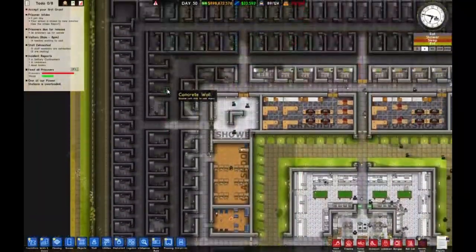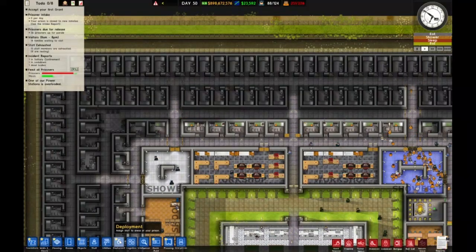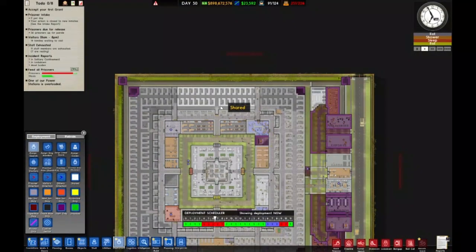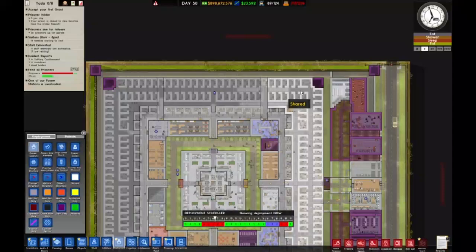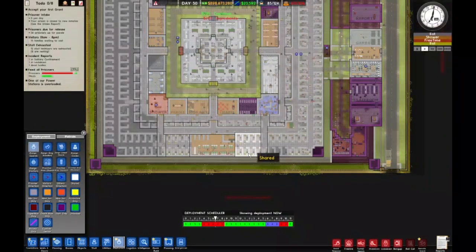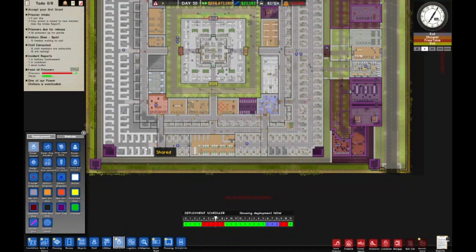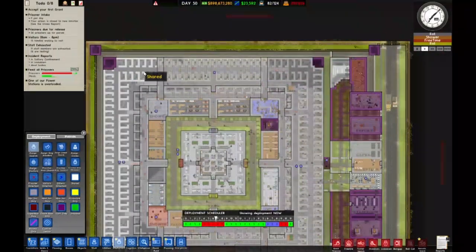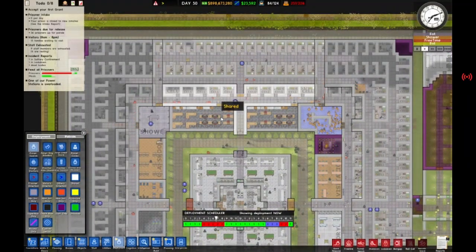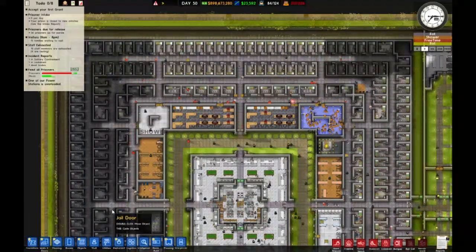We have fog of war on, that's why everything looks like this. Let's go ahead and change this to deployment. We'll assign some guards to each piece of the prison — two to the longer pieces and one to the shorter. This is a good game; if you've never played it, it's incredibly fun. We have enough funds to last a while.